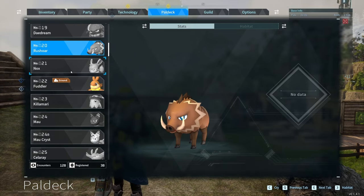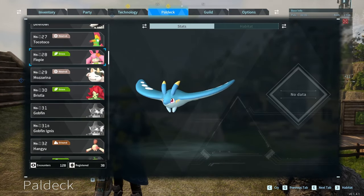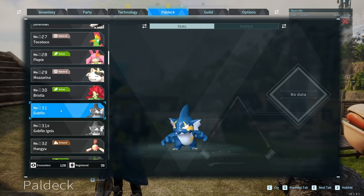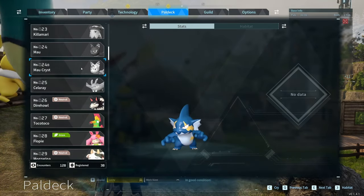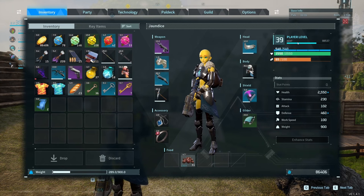The second thing I want to do is set up some routes in spots where there's a bunch of pals that we don't actually have yet. There's actually a lot of different low level pals we don't have at all. For example, Rush Ore would be a pretty easy one to get — he spawns like crazy. Celeries are also another great target. And of course Gobfin — there's a million Gobfin spawns. Really every single new type of Lucky I get is going to be a decent chunk of XP.